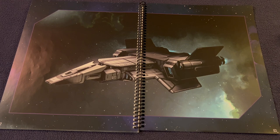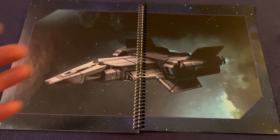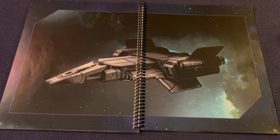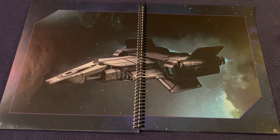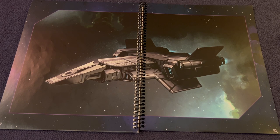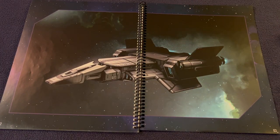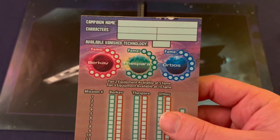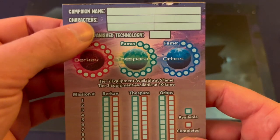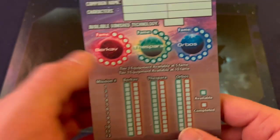Between missions you can also change your character — for example, swap from a human warrior to a Growlick ranger. Each character has their own sheet tracking which missions they've completed. You can keep each character built the way you like. You can also replay any mission, and you can start to leverage fame. Each planet has fame — you gain or lose fame through missions and expeditions, and your fame level determines the tier of equipment you can buy from that planet.